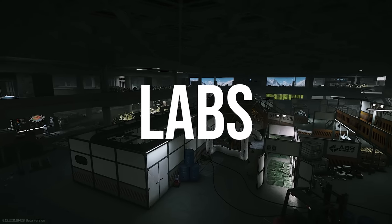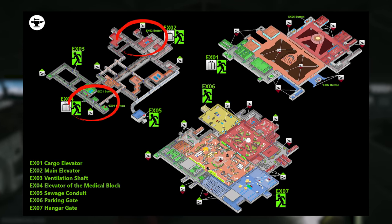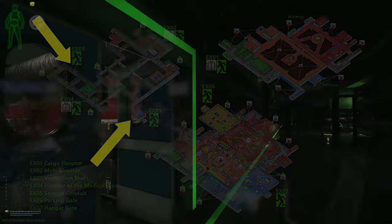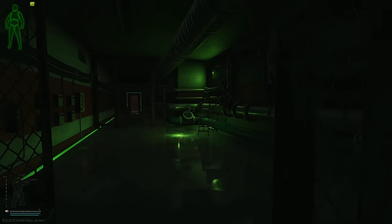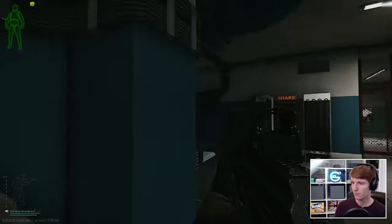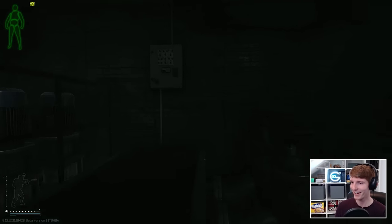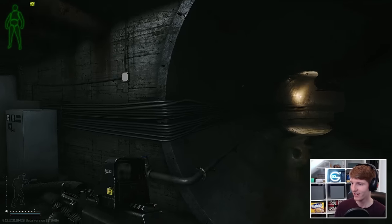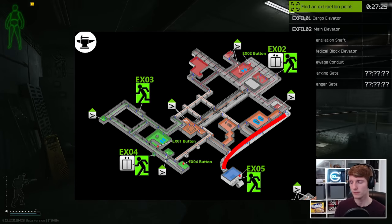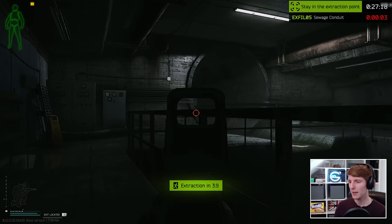Next up is Labs, usually the map most feared by first-time guiders, but the strategy is pretty straightforward. Most extracts involve buttons, loud audio, travelling around the map, or raiders — all scary stuff — except for the backpackless extract, ventilation shaft, and the sewers. Vents is on the path for raiders once buttons have been pressed, so instead I move to the sewers as quickly as possible. There is nothing down there except for the extract, and the activation lever is right in the extract too. It's noisy but doesn't play an alarm across the whole map. If you really haven't played Labs at all, practice running to the sewers from different spawn points in offline mode until you're comfortable.